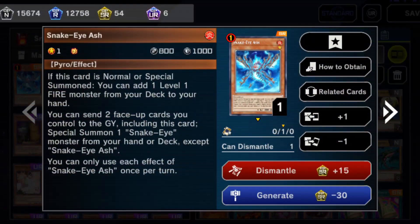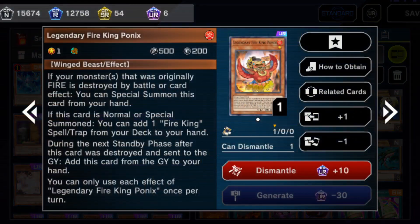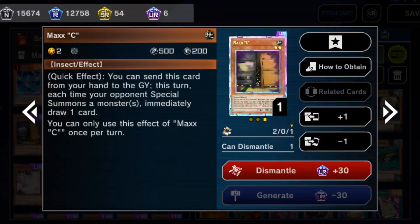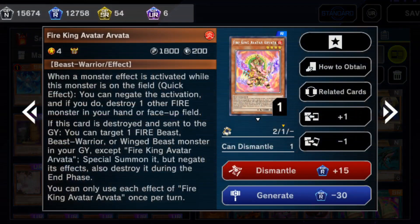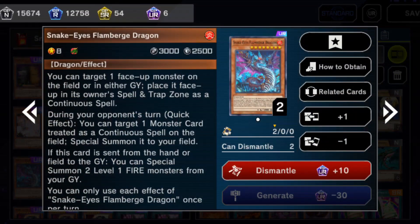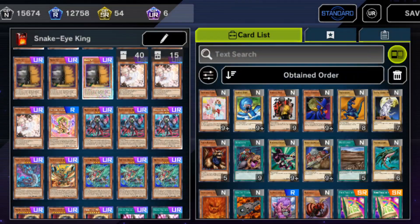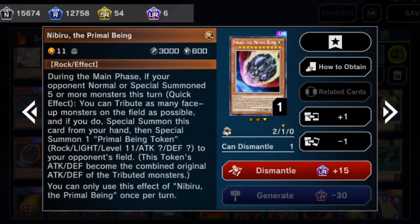We've got one copy of Snake Eye Ash, one copy of Snake Eye Oak, one copy of Fire King Ponix, two copies of Snake Eye Poplar, three copies of Maxi, three copies of Ash Blossom, one copy of Fire King Arvada, three copies of Diabelstar the Black Witch, one copy of Snake Eye Flamebird's Dragon, one copy of Sacred Fire King Garunix, three copies of Fire King Kirin, and three copies of Nibiru.